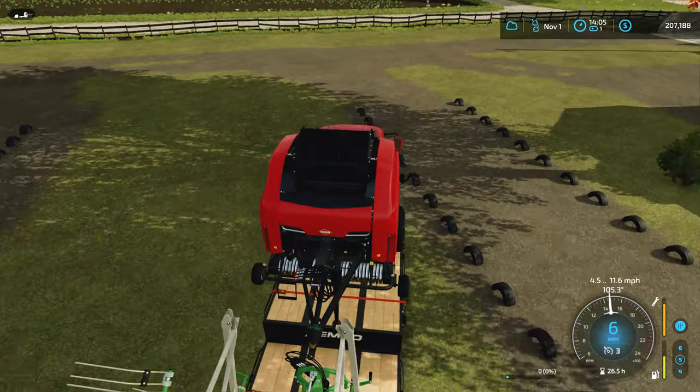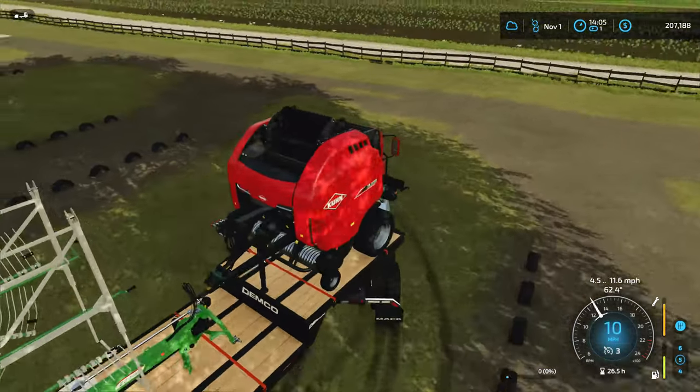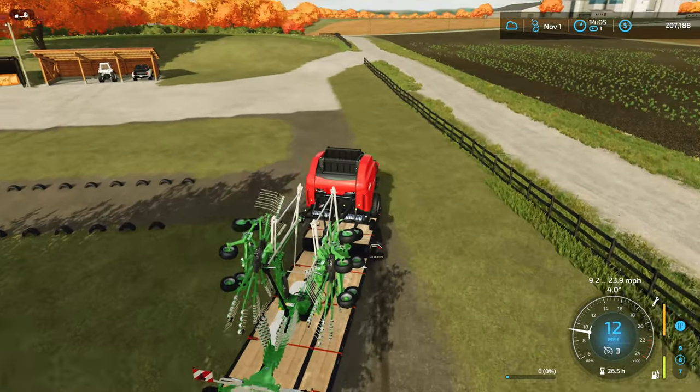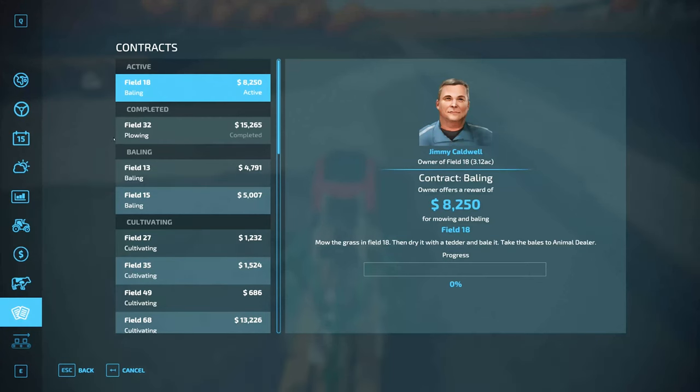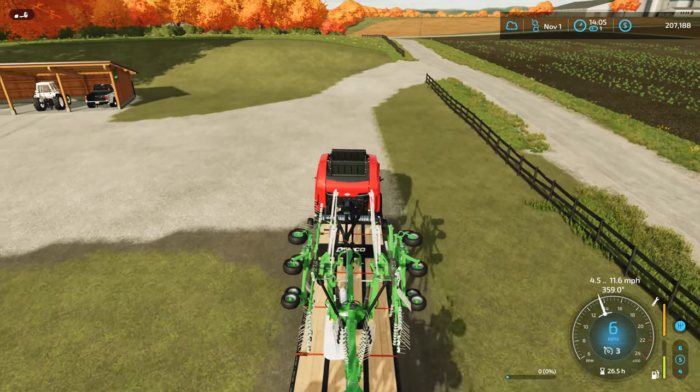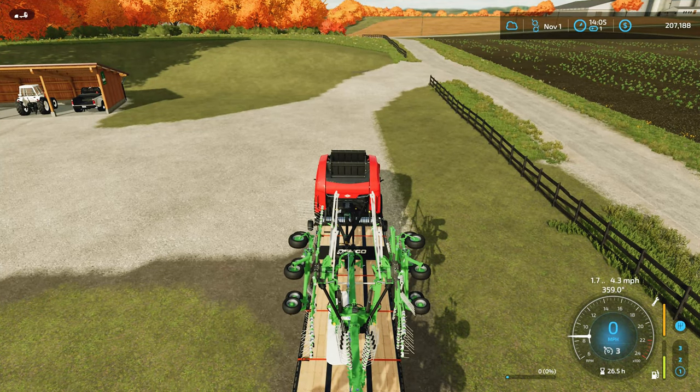All right, so after finishing that plowing contract, we're going to take another contract, and this one's going to be baling. I did borrow the equipment for this one — it's going to be $300 less, but I think the whole contract is worth $8,000, so we'll only lose a couple hundred dollars. The reason I borrowed it is because I don't want to spend all that money on the equipment right now since I don't need it. I'm going to wait until probably next summer or whenever I can do the first cut wherever I plant grass, and in the meantime try to save as much as I can to buy all that equipment.